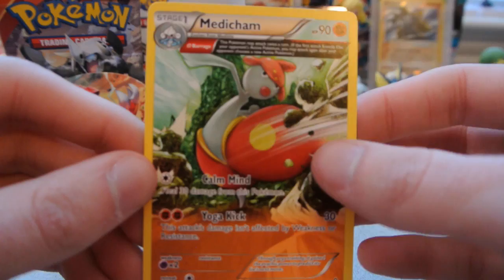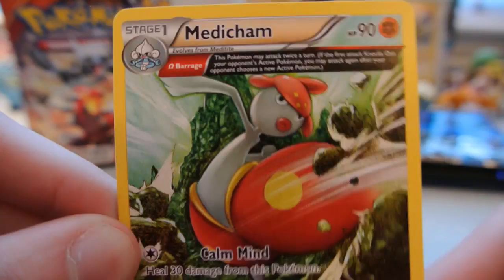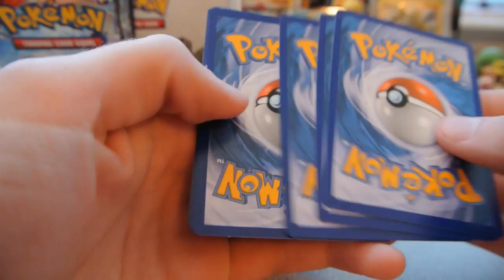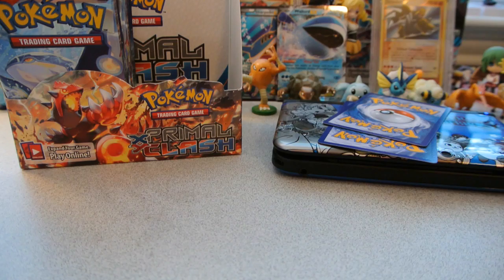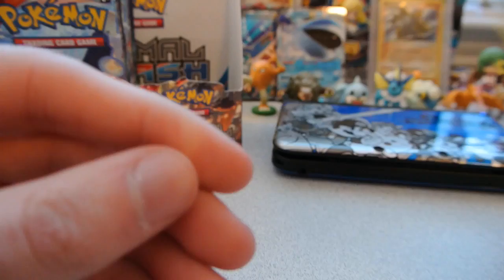Medicham's Yoga Kick does 30, and with Strong Energy, Fighting Stadium, Muscle Band, or Silver Bangle you can get a one-hit knockout since it attacks twice. Pack 22: Mudkip, Feebas, Slugma, Bunnelby, Lotad, Shield Energy, Whiscash, and Dive Ball. The reverse is a Masquerain, an uncommon. And the rare is an Excadrill Regular Rare — this would've looked cool as a holo actually.